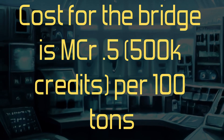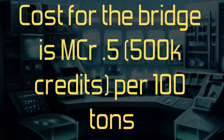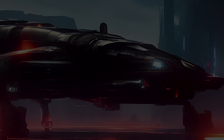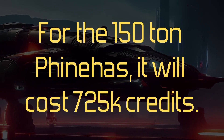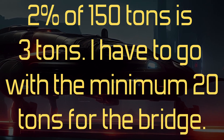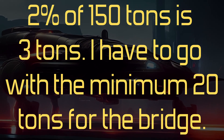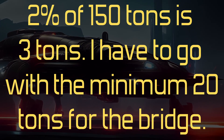The cost for the bridge is 0.5 megacredits, or 500,000 credits per 100 tons. So for the 150-ton Phineas, it's going to cost 725,000 credits. Now, 2% of 150 tons is 3 tons, but since the minimum for the bridge has to be 20, that's what we're going to go with for the Phineas.